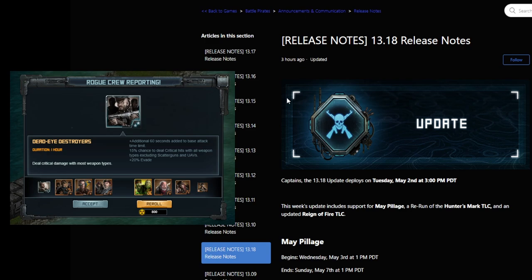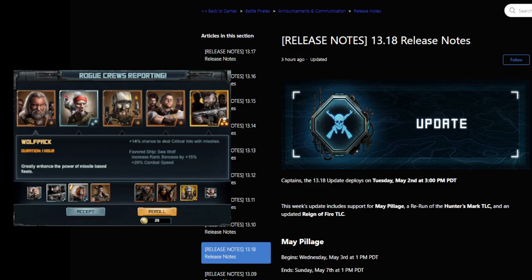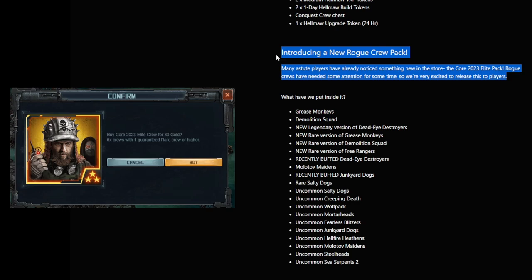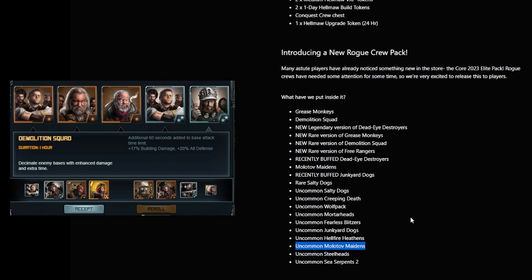Dead Eye Destroyers is the critical crew that was buffed a little bit — we added some time to the base attack, and that was actually in the game a little bit longer ago. Some of these changes have been leaking out ahead of time into the game before the update notes existed, which doesn't make a lot of sense to me. Kixai has said they are introducing a new Rogue Crew pack focused on base hitting. They do list the crews that are in here, although they do it wrong — they say Uncommon Sea Serpents 2, but Uncommon Molotov Maidens 2. And the same thing for the Junkyard Dogs, especially when it's listed twice.